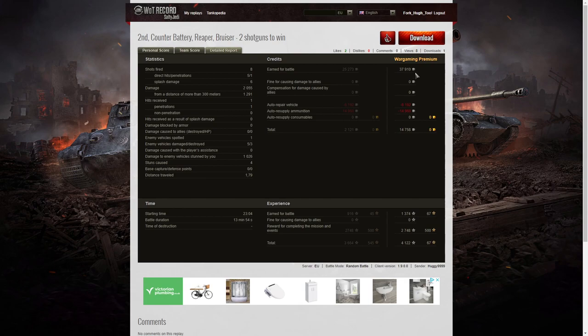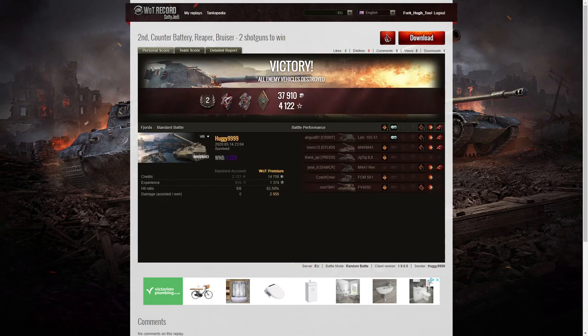On a premium account, he earned 37,910 credits, and after repair and ammunition resupply took away 14,758 credits. He received 1,374 XP, got 2,748 for completing missions and events, taking away 4,122 experience points altogether. Not bad actually — two shotguns in the game. One shotgun on the Lorraine for sure, the other one was an aimed shot at the Reveler Riese, but it was a very good one, especially considering he'd just been hit by the guy and then took him out straight away afterwards.